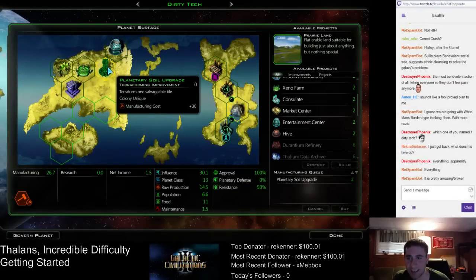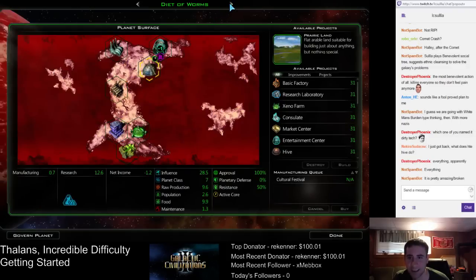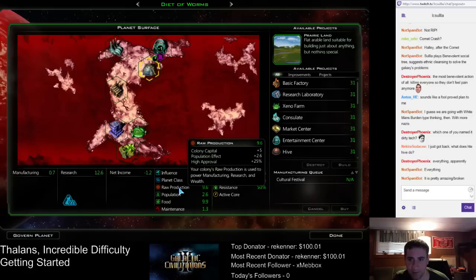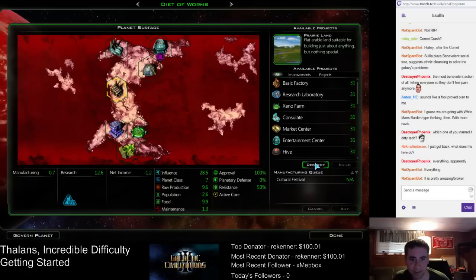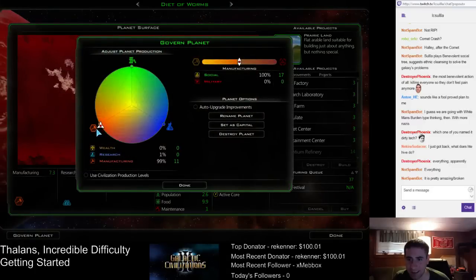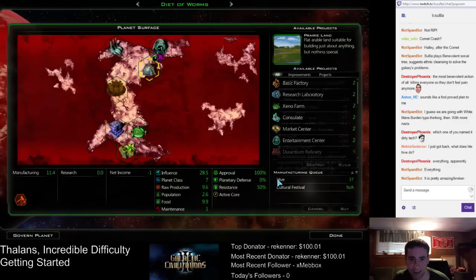We'll put that down here and then put the hive down on that tile, because why not? Deed of Worms sadly has no space for a hive right now. You know what? Destroy the factory, replace it with a hive. That's the way to go here. On a little planet like this, the hive is much better than the factory would be.